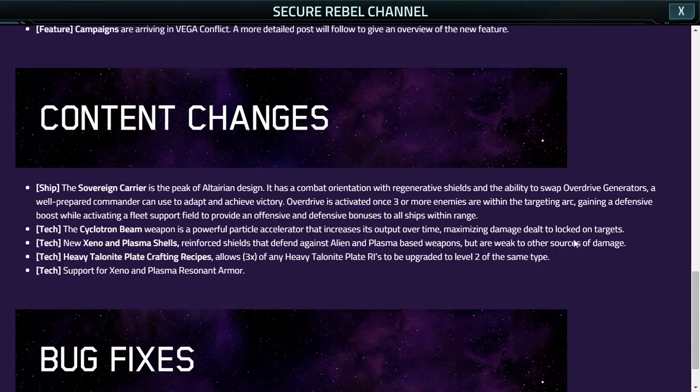On to the part that I've been waiting for. The Sovereign Carrier is its name — it's the peak of the Altarian design. It has a combat orientation with regenerative shields and the ability to swap overdrive generators. A well-prepared commander can use it to adapt and achieve victory. Overdrive is activated once three or more enemies are within targeting arc, gaining a defensive boost while activating a support field to provide offensive and defensive bonuses to all ships within range.